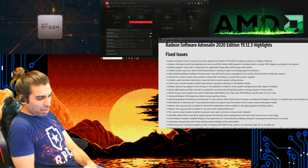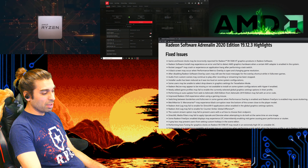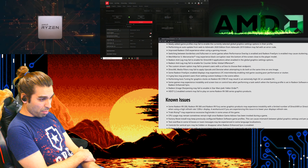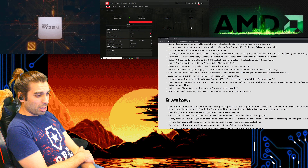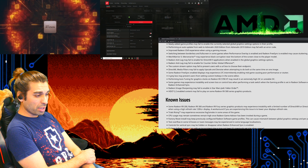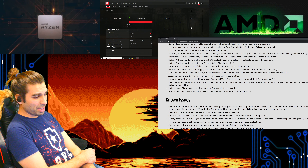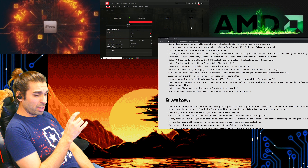The custom stream option may fail to present users with a URL box to choose their endpoint. The DirectML media filters may apply situations getting the results we're needing - upscaling and denoise when attempting to do both at the same time on the image. Radeon Sync enabled on display may experience LFC intermittent enabling mid-game causing poor performance or stutters. A gray box may prevent users from setting custom hotkeys, which would be much more useful. The RX 5700 makes the list for auto-tuning graphic clocks, which may cause an extremely high or unstable overclock.